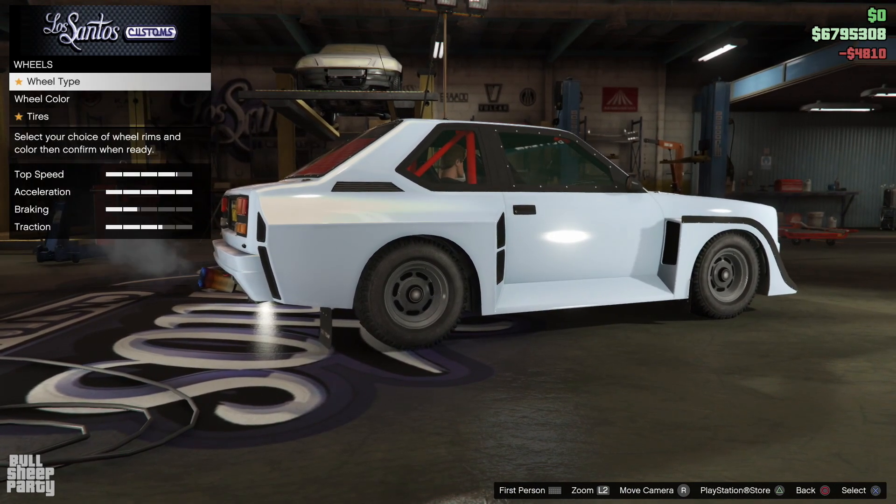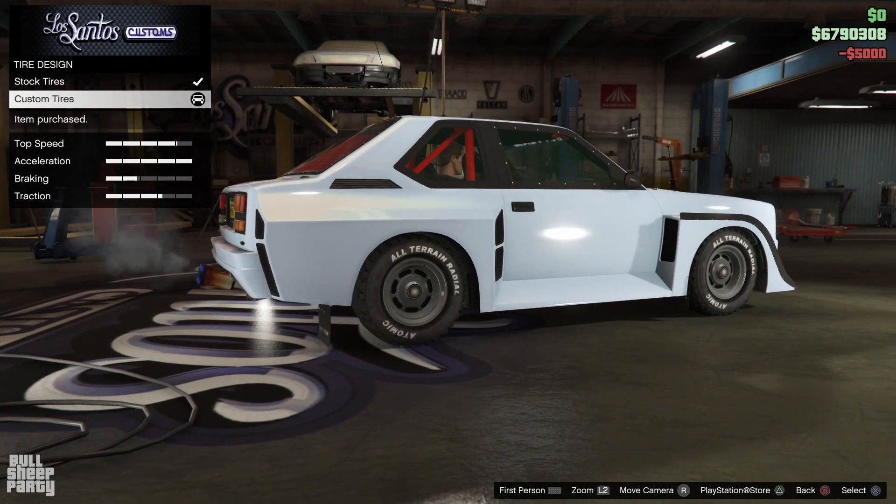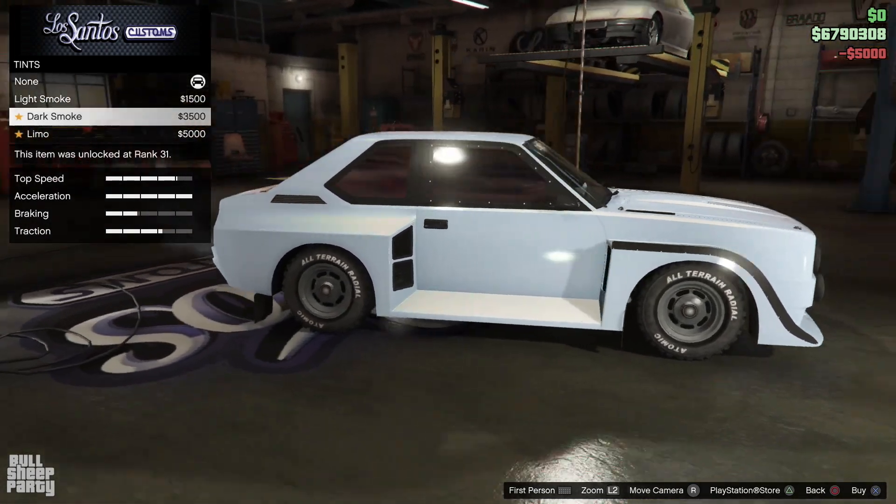But what does make an impact on the way the car handles is the tire design you choose for it. Now the car handles twice as well and is three times faster.